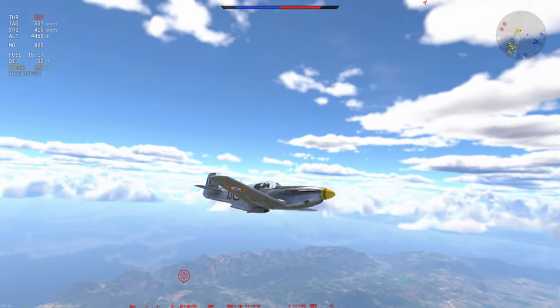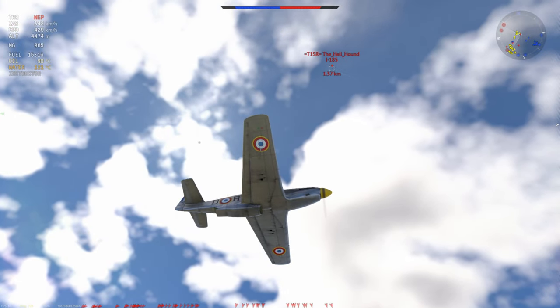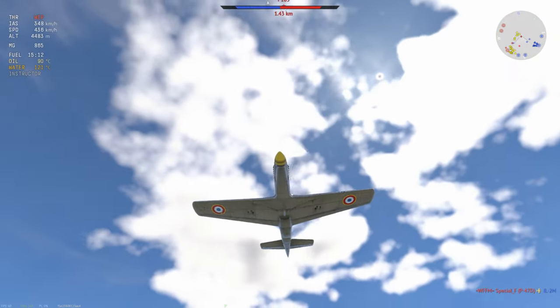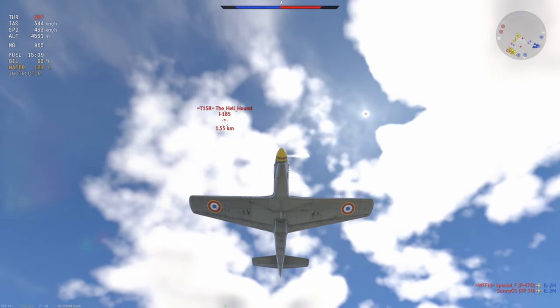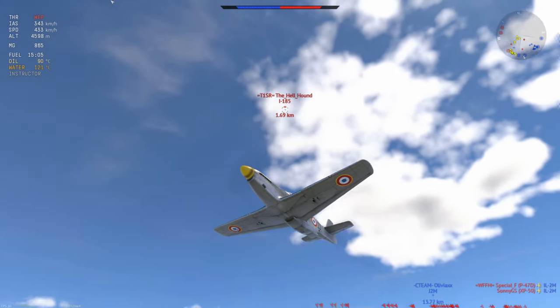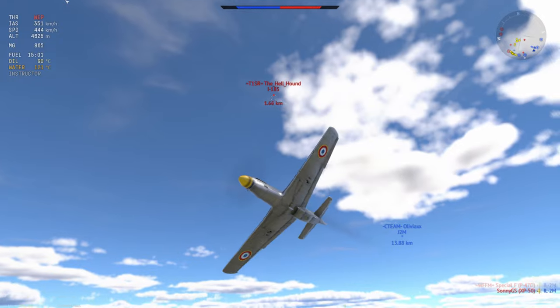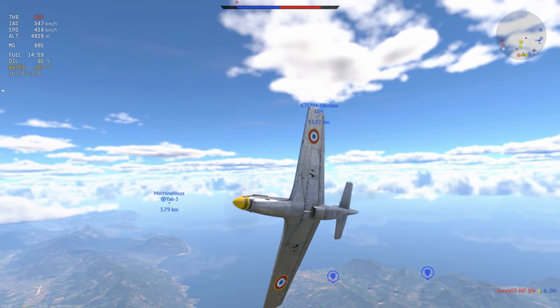We have an enemy above us, and normally in a P-51 that's kind of a death sentence. But here I think we're going to take this in our stride. The I-185 is a little bit of a bust, and we're currently sitting at a fairly peachy 340 kilometers an hour, which gives us plenty of airspeed to toy with. We don't have to dive straight away — we can always engage in the horizontal.